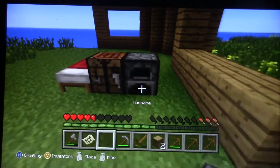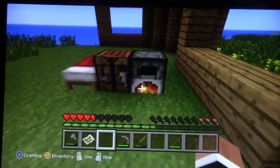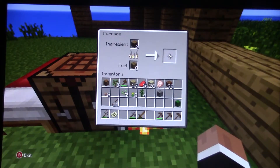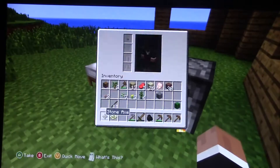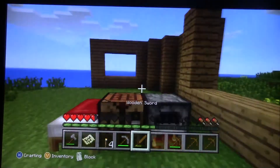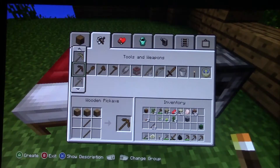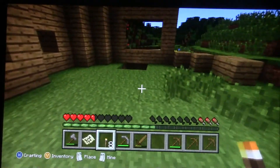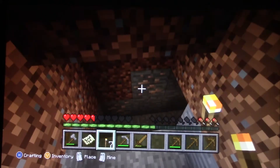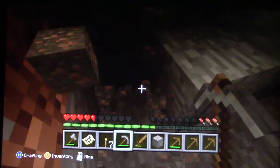I'm going to just leave it there — four — and there we go, and put the wood in there. Now it's cooking — my beautiful charcoal. There we go, I got my charcoal. So now with that charcoal let's make some torches. Now we got eight torches. Now we can see perfectly.